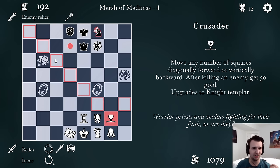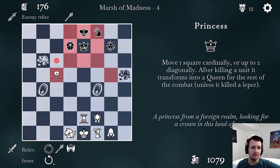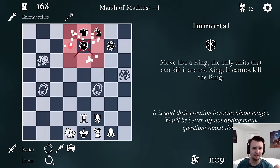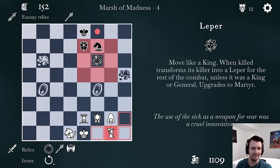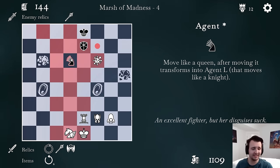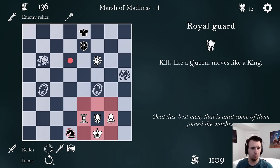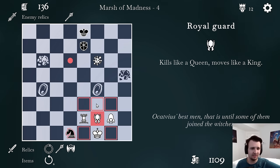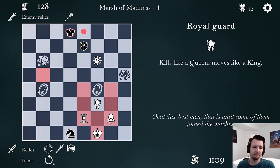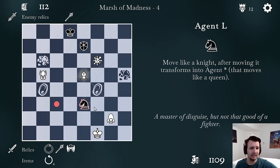I get 350 gold instead of a new unit — still not bad. I definitely want to upgrade. There's a Catapult, which can shoot over units, and a Princess — after killing a unit, it transforms into a Queen. Start by wiping out the Queen Knight, then the Bowman. Royal Guard can hit the Catapult. I have more pieces, so I should just trade — what you do when you're up in chess. And now he's super neutered. This is a Skewer — pick off the Princess.